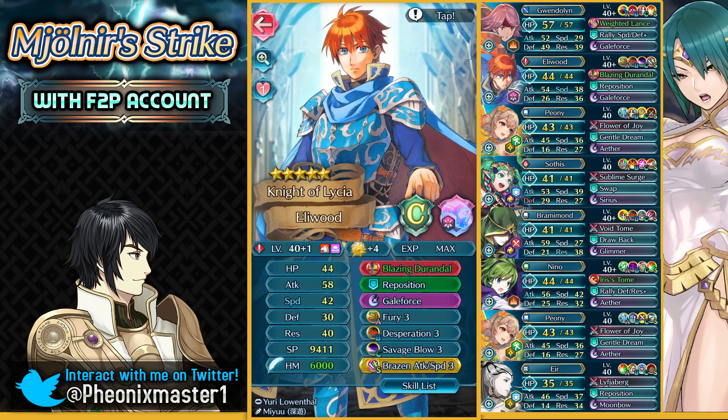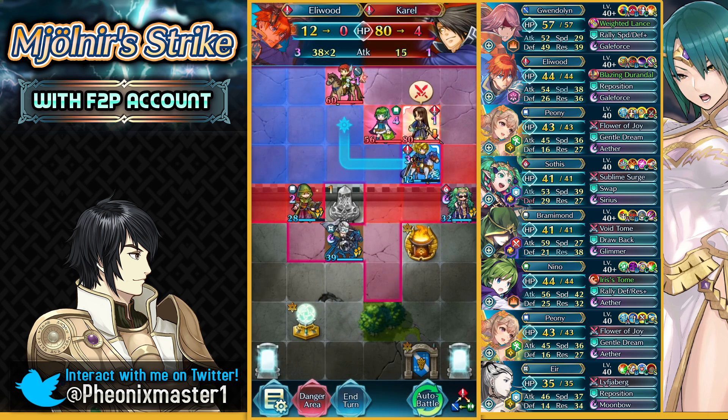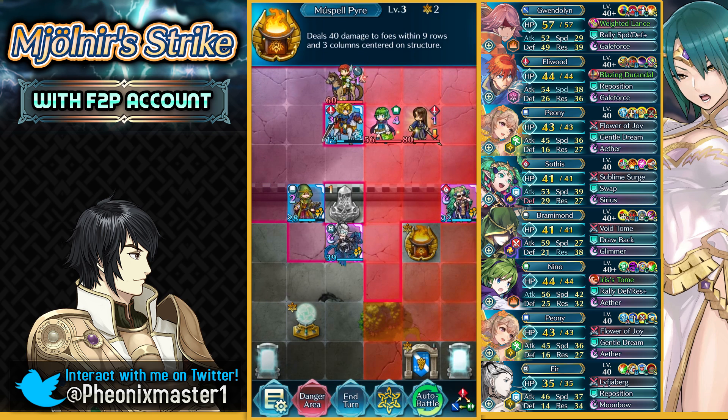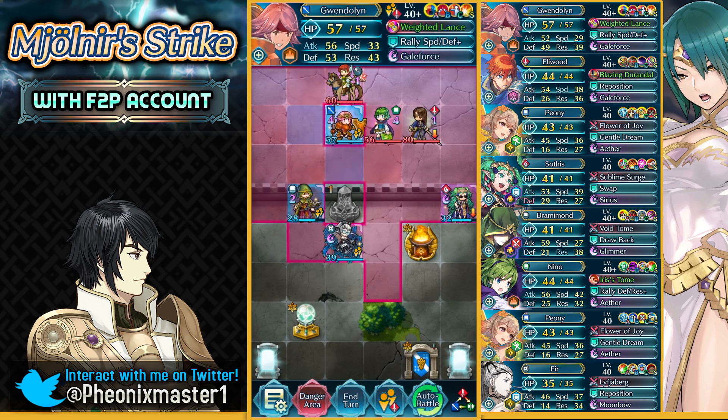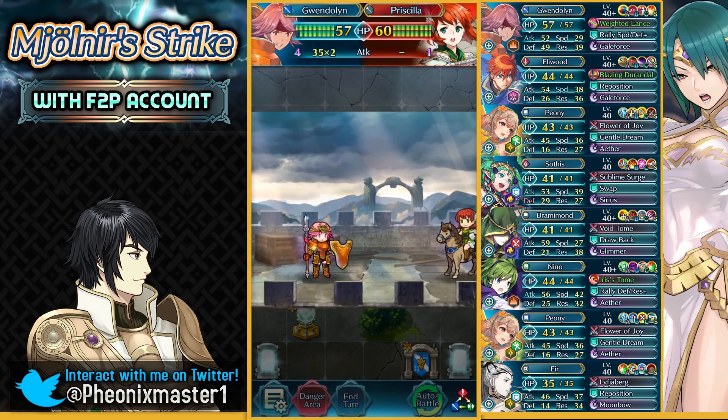We actually take out Nino who has got 48 speed. Do you see how much of a beast Eliwood is? This is like a plus one Eliwood and he still destroys these inflated units like it's nobody's business. We almost took out this Corel, which we could with Muspel Pyre, but I don't think that's really necessary. Does Gwendolyn get something? She takes out Priscilla — it's perfect.